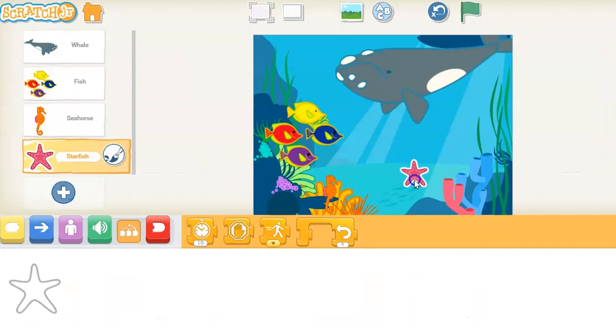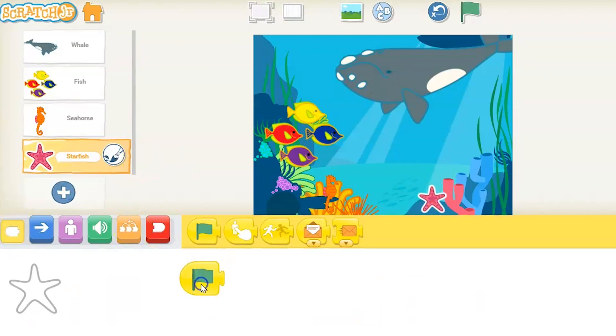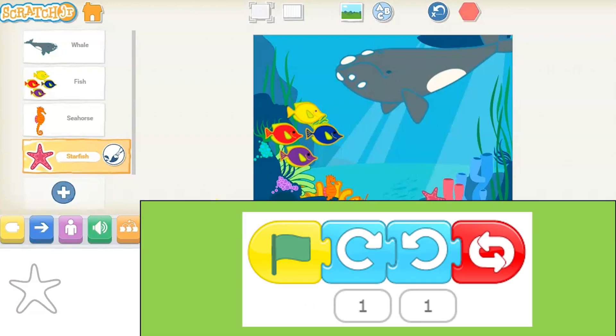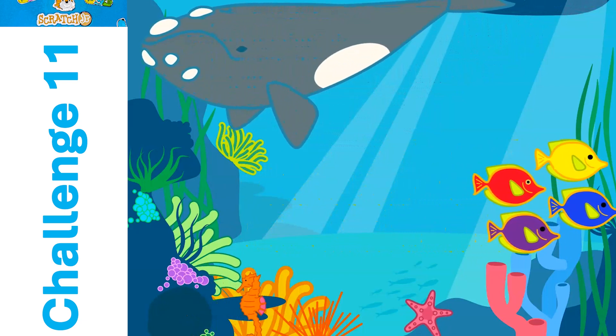Then we'll go to our last character, which is a starfish. I'll bring the starfish down. This starfish is just gonna wiggle to the right and to the back, to the left. So just turn right, turn left, and then we're gonna use the repeat forever button again. Test that out — go to the top, so do the stage area, and see how the program's running.